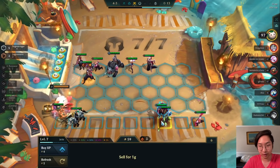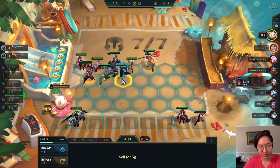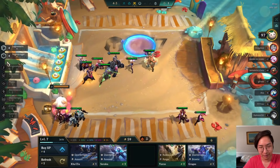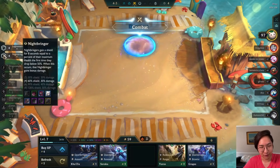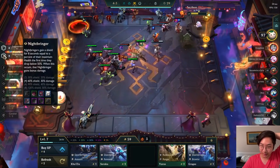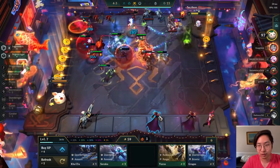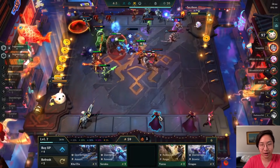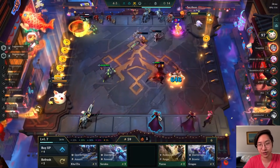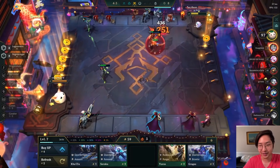Nothing in our shop so we put excess gold into experience. There's Morgana right there - we can drop the GA on her and we have the Morello too. Our team is looking a little awkward. I almost ran five Legionnaire, three Nightbringer, but I really want to put the GA on Morgana. This guy is running the Ziggs Hellion re-roll - you can see a bunch of one-cost units on his bench. I've been trying the Hellion re-roll but not much luck since they nerfed it today.